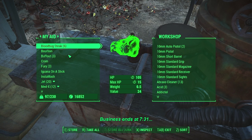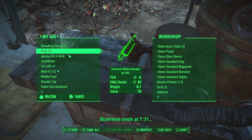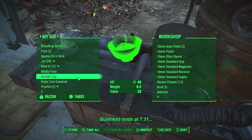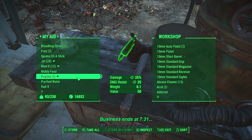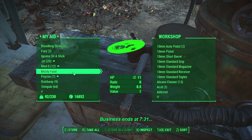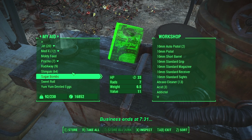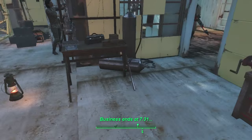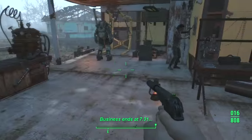There should be some stuff in the Aid section we don't need. Throw in the bourbon, the buff out, the cram. The instant mash — check this out — is this the crappiest consumable in the game? 11 HP but 6 rads; it gives you more rads than the resulting HP. I'm going to keep that on board just for good luck. Noodle cup — throw that in. If you're down to eating moldy food it's really tough for you in the wasteland.